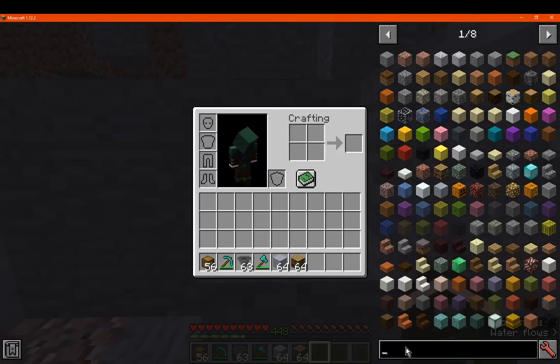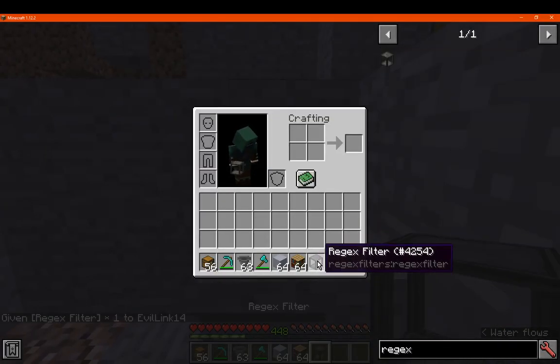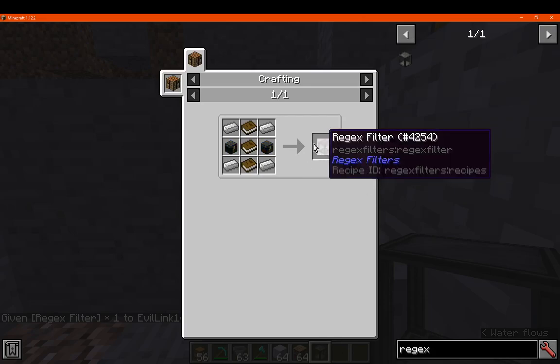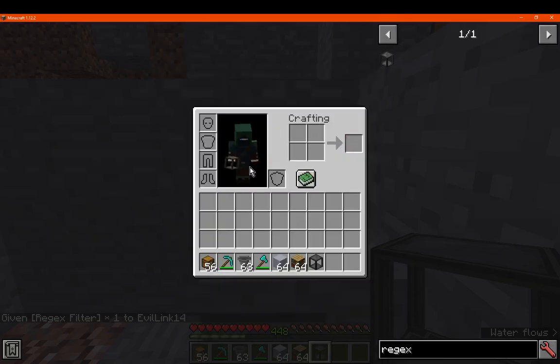For the most part, since I'm guessing, we'll just do the parts that are clear. The Regex Filter itself is simply made with iron, two chests — or you can use inner chests — and books.